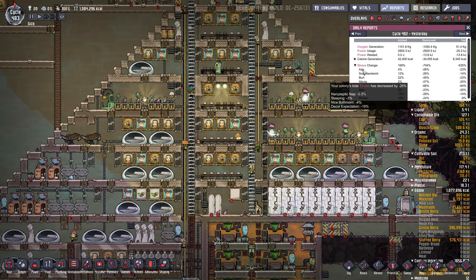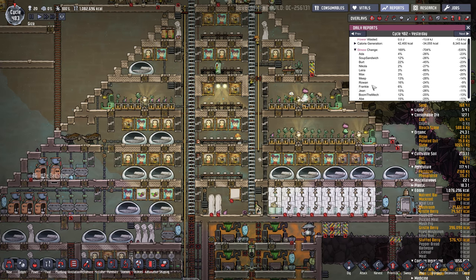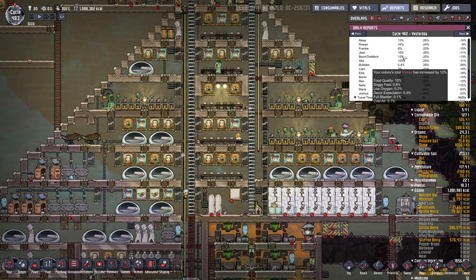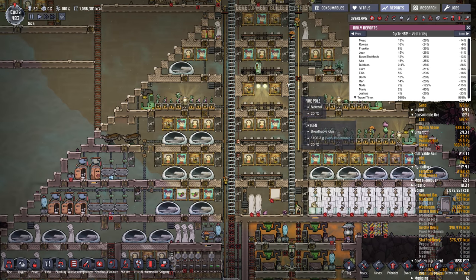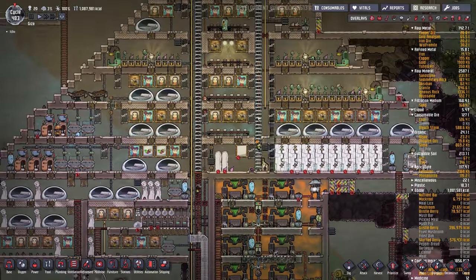Hovering over each dupe, you can see what added and removed their stress. Minus is a good thing; positive is bad. For Boom the Mech, his stress went up because of food quality expectations, soggy feet, low oxygen, decor expectations, a full bladder, and cold air. This is a really useful report for getting an overview of where your dupes are getting stressed out and ways to correct it.